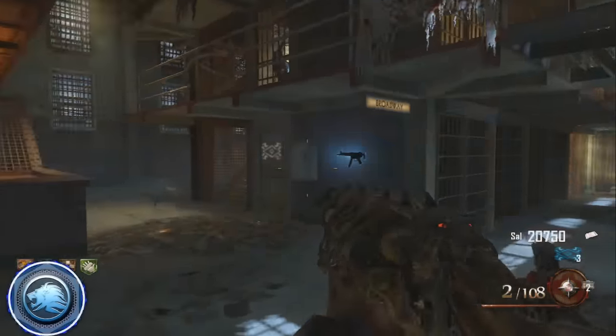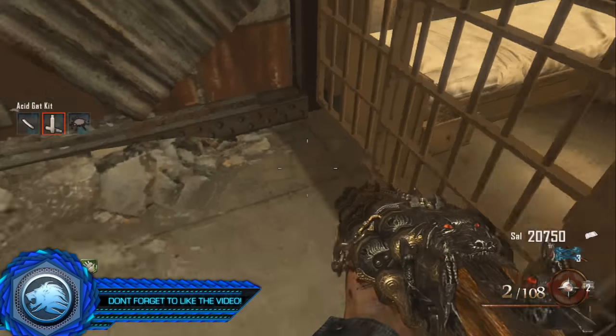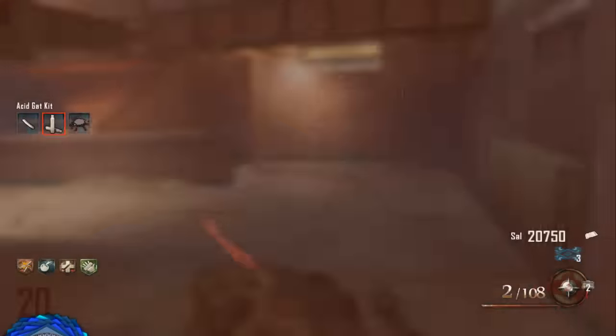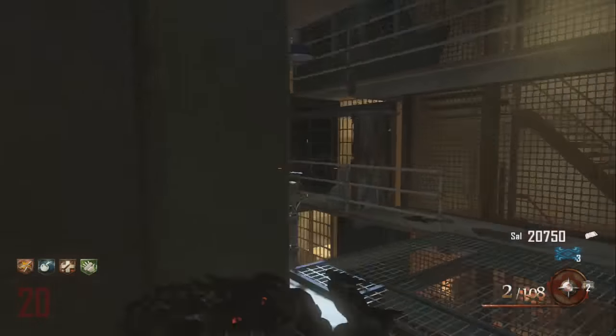Now the third piece we need is just near the MP5, just where you go into afterlife mode. It's a briefcase that's laid on the floor. It's quite big and at first I didn't even notice it — I ran past it like a million times. But luckily I managed to get it and now I'm going to show you me creating the kit.